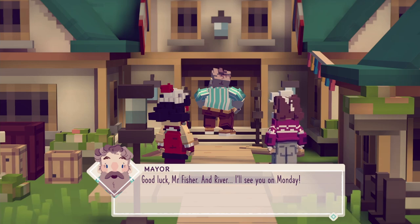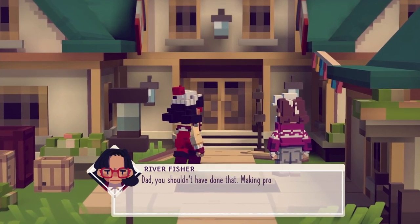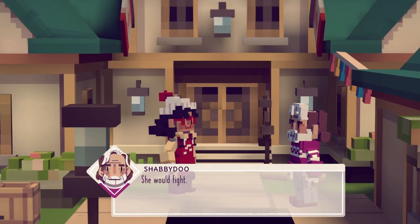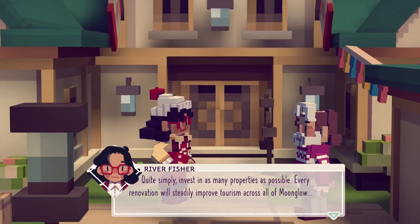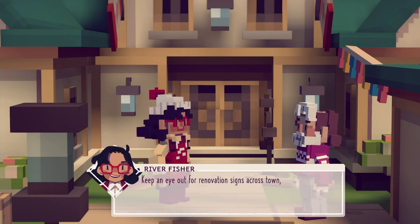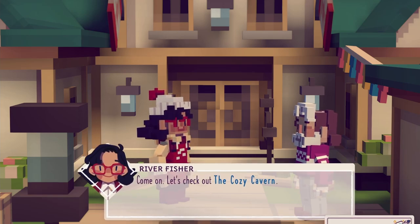The Cozy Cavern alone — okay, so we start there. Just please keep this thing running a little bit longer. You know what, why not — one last hurrah, town hall stays open. That's how it usually goes in real life too — you just say please and it happens. What do we need to do? Quite simply invest in as many properties as possible. Every renovation will steadily improve tourism, which will gradually increase the sales price of each meal I sell. Keep an eye out for renovation signs across town, then invest when you can. Come on, let's check out the Cozy Cavern.